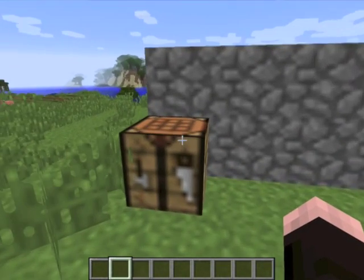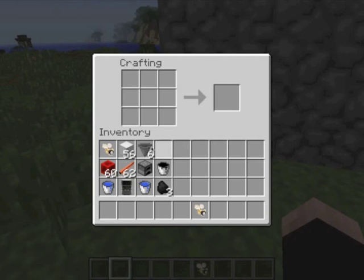Welcome to Polycraft World powered by UT Dallas. Here's a video explaining how to make a distillation column in the craft unit. You're gonna need a hopper, a regulator, which is a new item in Polycraft,